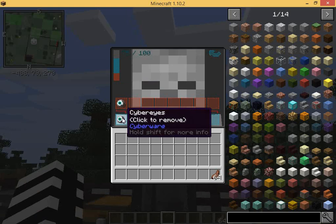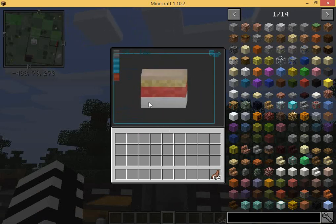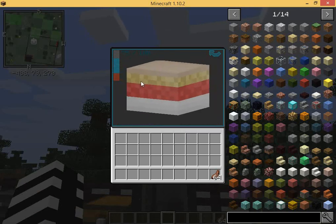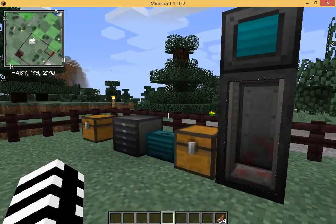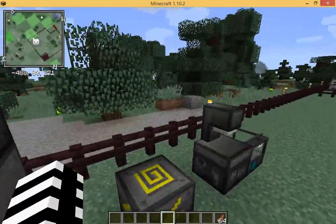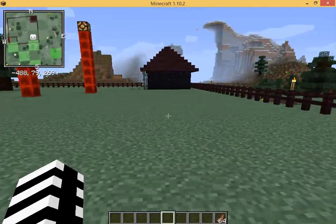You can see I've put in Cyberize, and I've also put in marrow batteries and solar skin to generate energy. First I'm going to show you how to put the machinery into your body, and I'm going to show you where you get the machinery from.